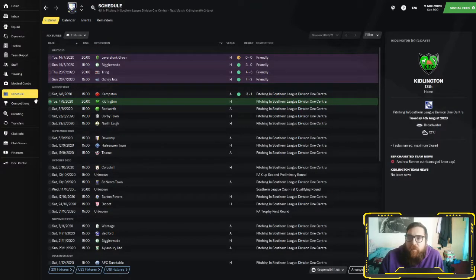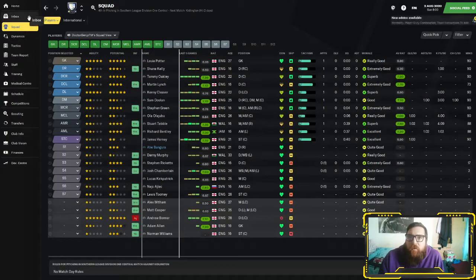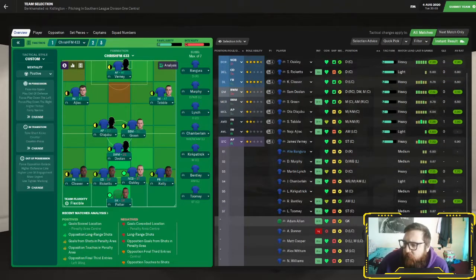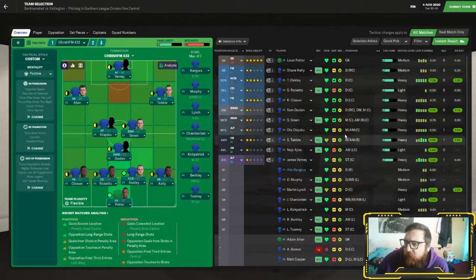I'll be back for the Kidlington game in just a minute. Right then folks — second game of the season up against Kidlington. We've just come back off our 3-1 victory against Kempston. The team I'm going with today: I've changed a couple because Bentley's fitness isn't fully fit, Martin Lynch's fitness isn't great. We're going to leave Tebble out there because he seems to cause a lot of problems when he plays, though he'll probably be coming off at some point as his match load is quite heavy.